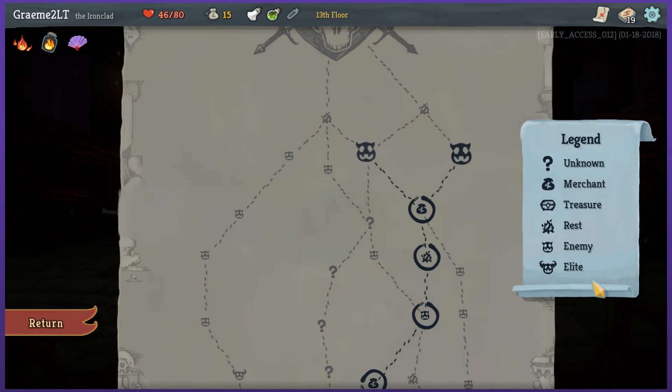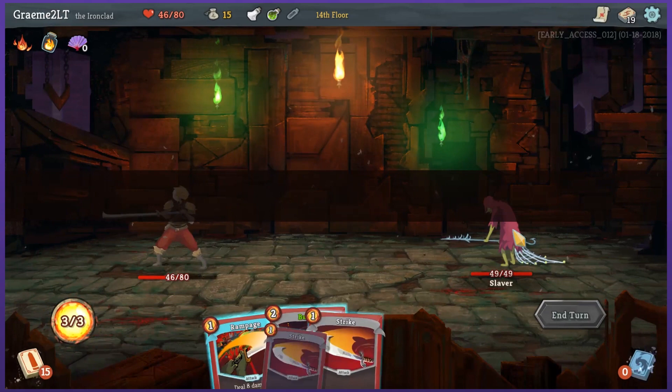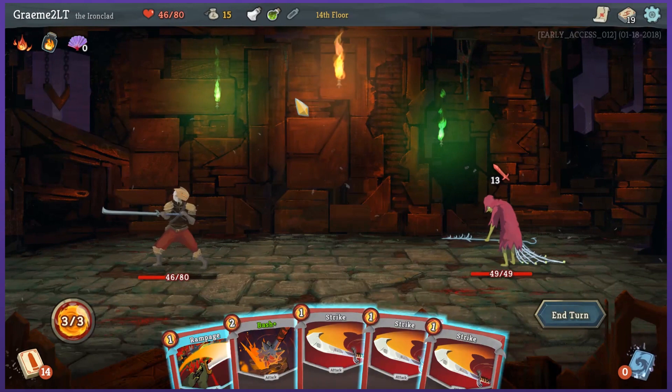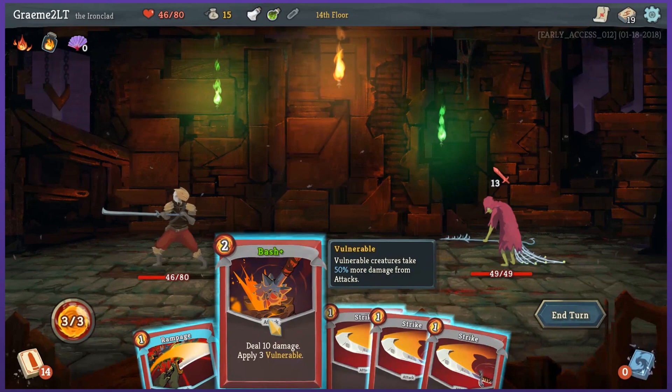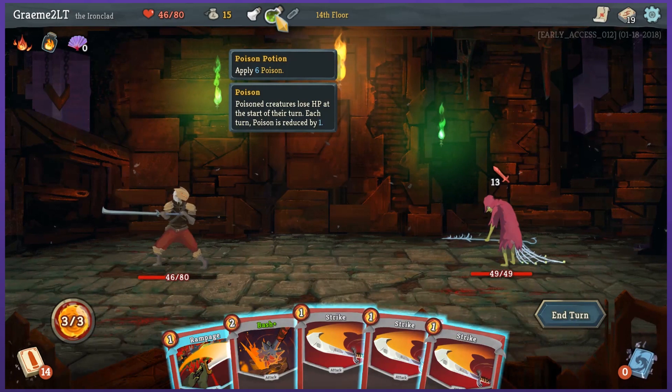I'm almost at the boss! I just gotta go fight the guy in the middle here and then I can make it for a rest. Slaver. I didn't buy the block thing — I probably should have bought that block thing that was an option; might have been a mistake. I'll save the regen thing for the boss. Poison creatures lose HP at the start of their turn; each turn is reduced by one. I really just want to try and live through this battle and see what the boss is all about.